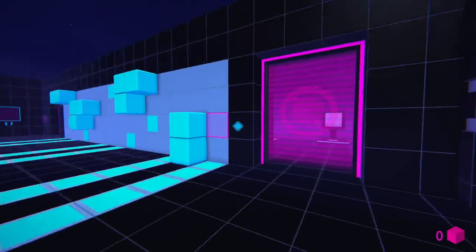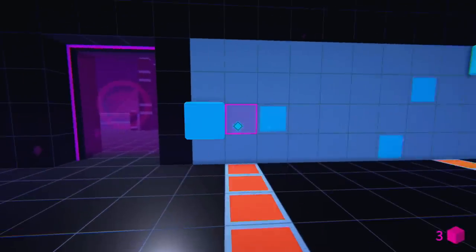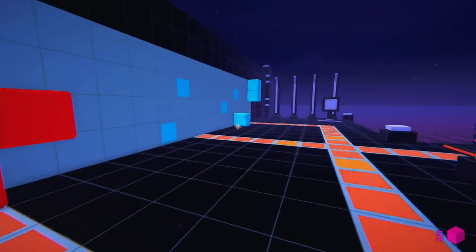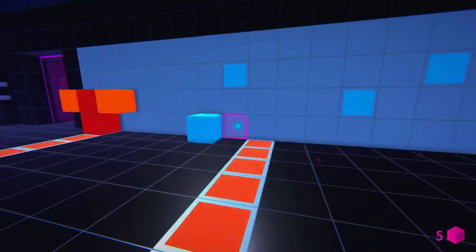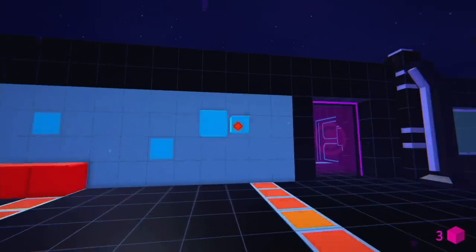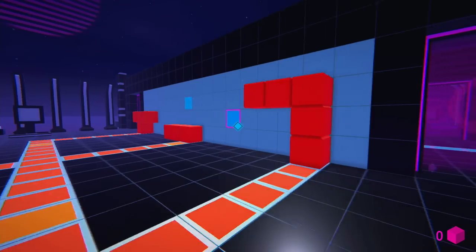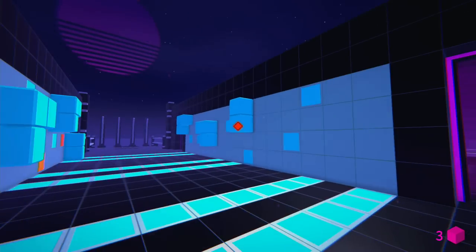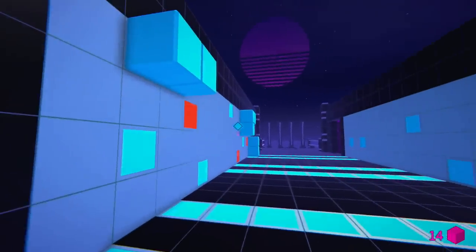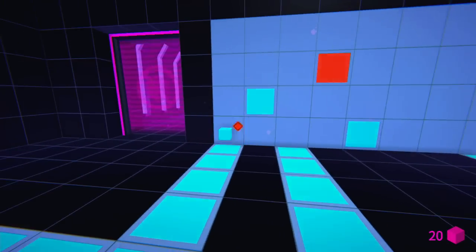This next level is honestly a complete mess — my least favorite in the entire game. There's no amount of verbal instruction that could make it easier. I'd highly recommend following my video step by step. You're connecting all these circuits through the walls, but a lot of them you can't tell if they're connected properly until after the fact, so you go back and forth. Just follow the video exactly and you should make it out.